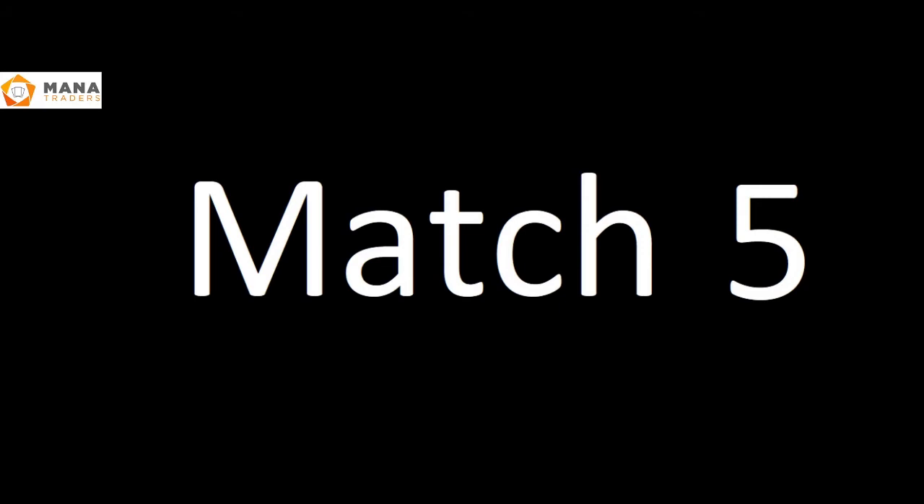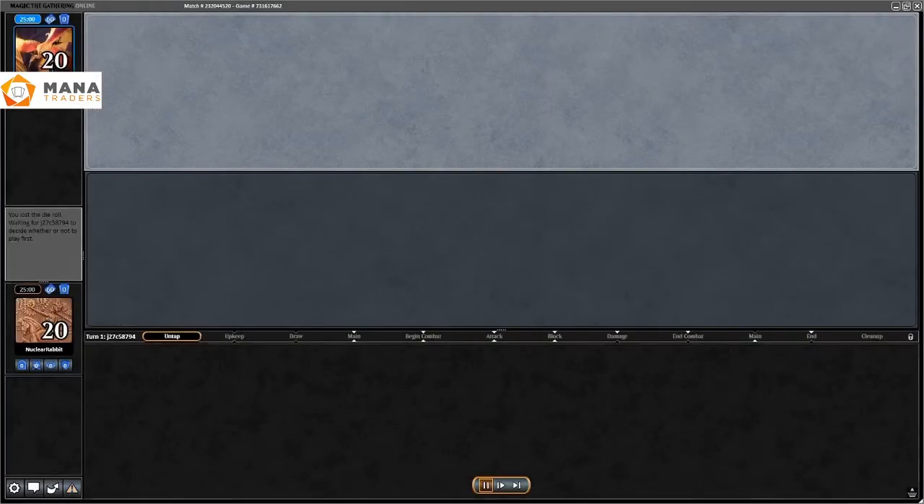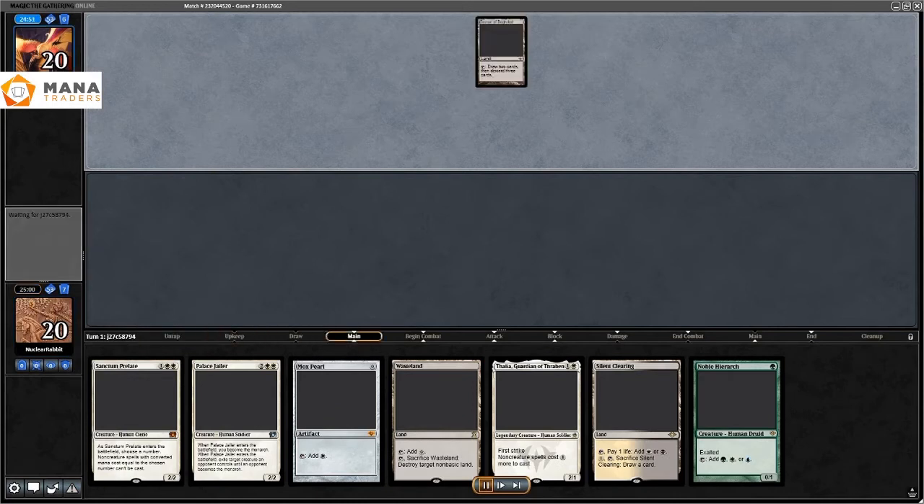Match five had some technical difficulties — the client crashed and the recording just died. Everything went wrong. What I ended up doing was including the entire replay. As you can see the technical difficulties are still not over — they play Bazaar of Baghdad on turn one, which means Dredge. I didn't have a hand that could beat Dredge so I concede on turn zero.